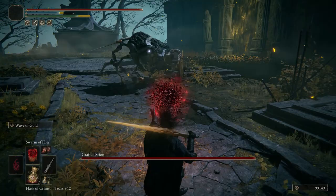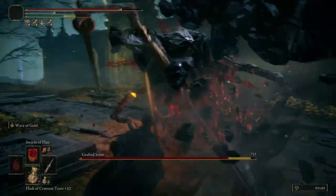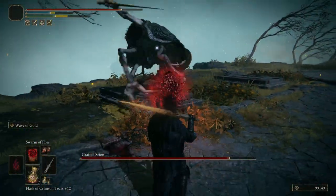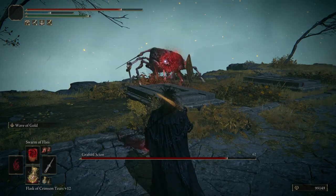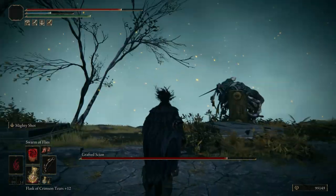If you have a good incantation or spell that can hit him from far away, it will be very easy to defeat him. Look at this move — he'll jump towards you. All you have to do is dodge. I'm pretty sure you can do that.